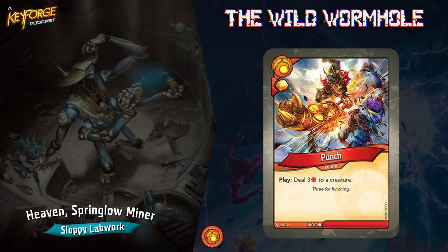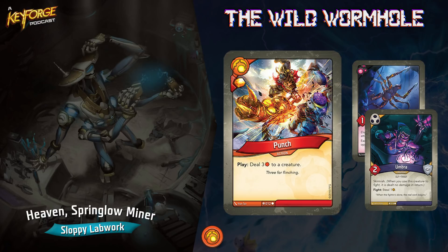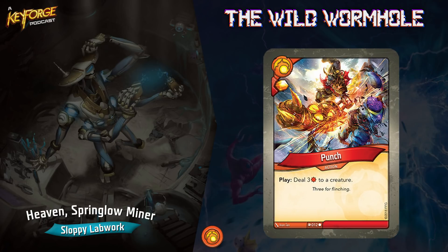Next up is Punch. It's good because it gives you an amber and does three damage to a creature. It helps you get rid of some of those elusive guys from Dis and Shadows that are really annoying — like the ones that steal amber as an action but have elusive so you have to attack them twice before you destroy them. This card helps you get around that and kill bigger creatures with smaller ones.